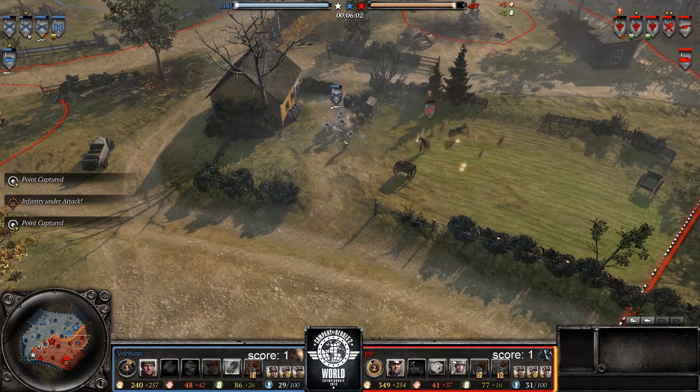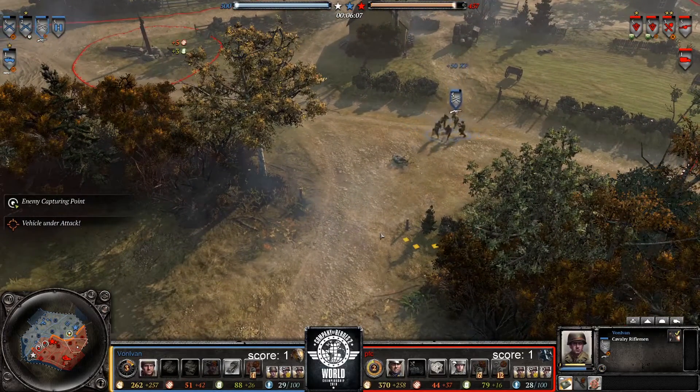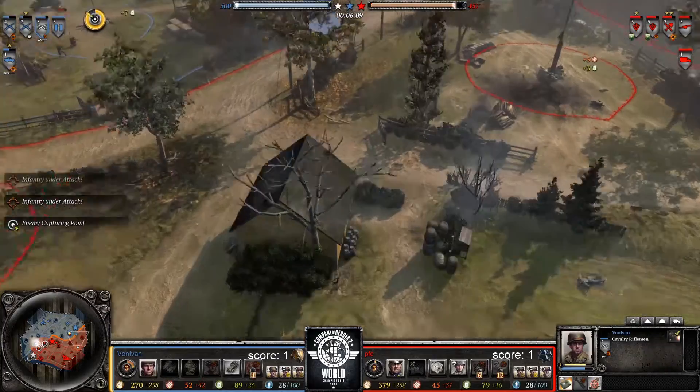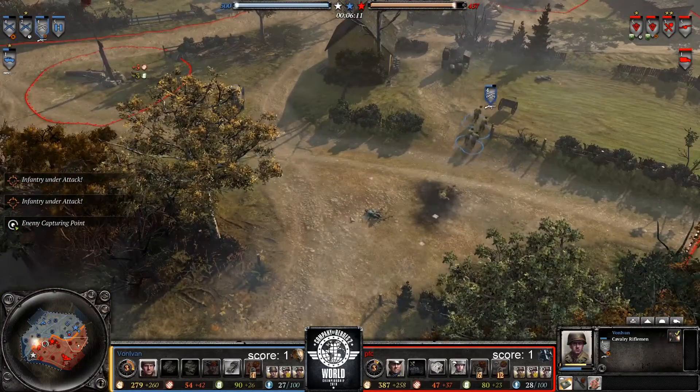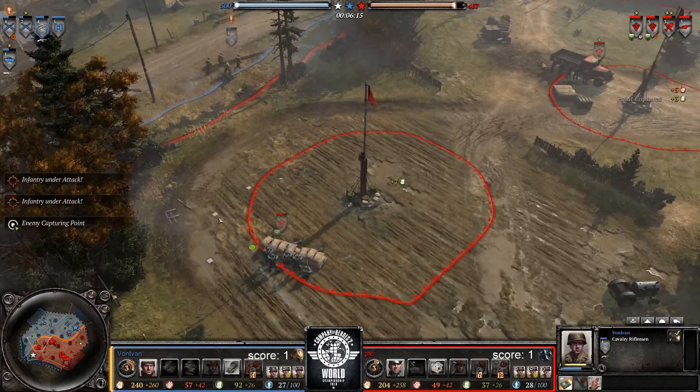Speaking of horrible engagements — chase down on the Cavalry Rifleman looking for the wipe, and they get it! That's exactly what Von needed there after losing that jeep.